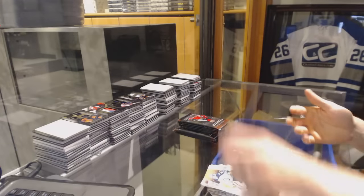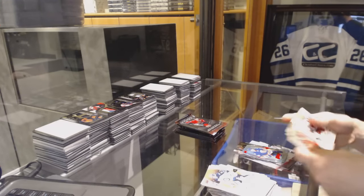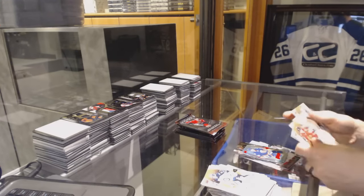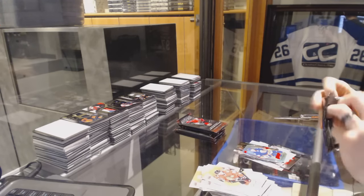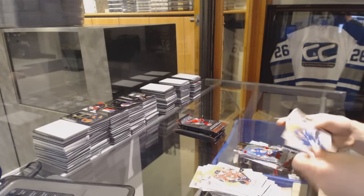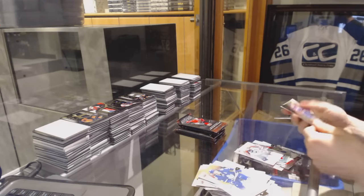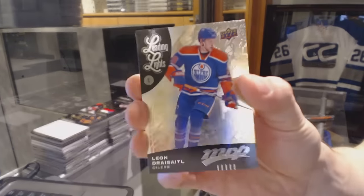I've got to go through after anyway — filter through for the puzzle backs. If I did that in the middle of the break, this box would take way too damn long. But when I'm done, I'll flip them over and go through, pull them all out because there's going to be a bunch of them. Silver Dustin Byfuglien. And we've got a Leading Lights of Leon Draisaitl.